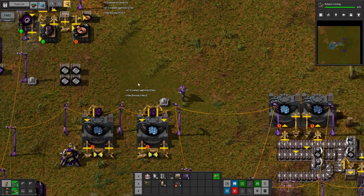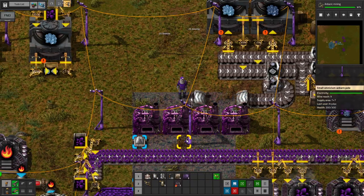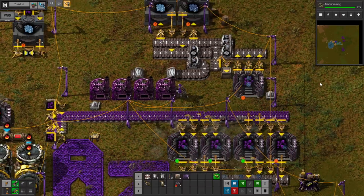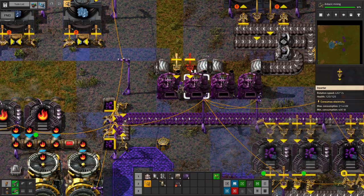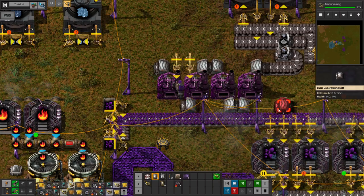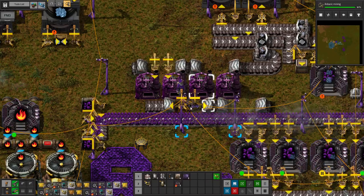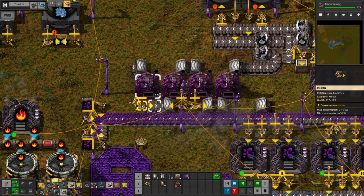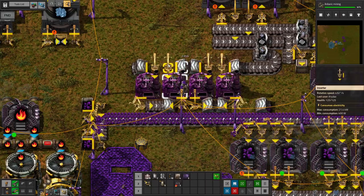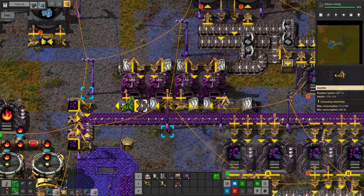These power poles are going to be a bit in the way, so I'll move them over. We'll take advantage of sideways inserters. We'll copy this angle — let's switch twice, copy this one. And we need power. I believe these are all already powered.